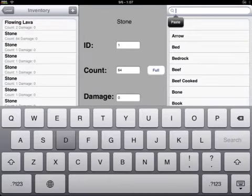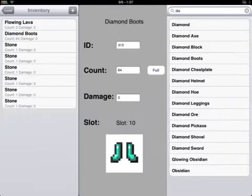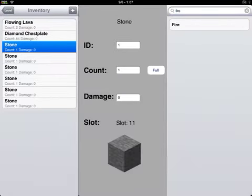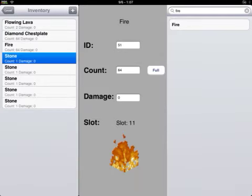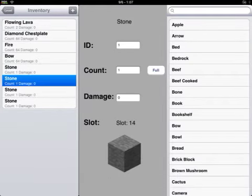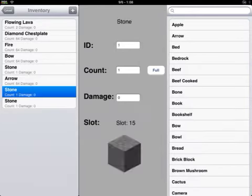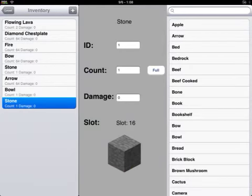Let's get some diamond armour — some boots, chest plate. Let's get some fire. Let's get some random stuff. That might have been just a glitch or something with the thing.